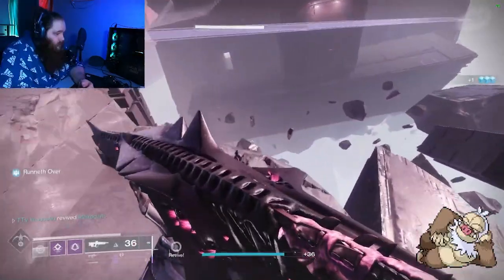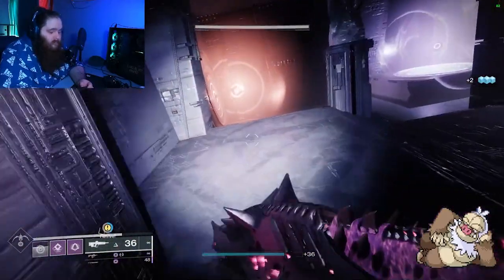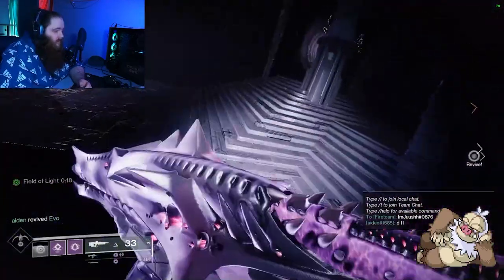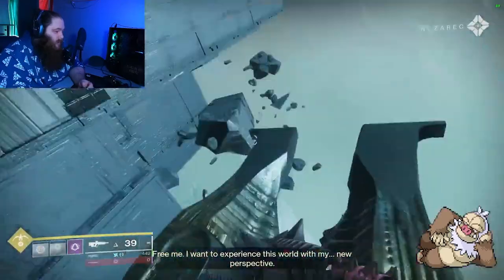The second set of nodes are going to be in this room, located right before the planet's encounter. Once again, go in here and shoot the correct node, and then having it say 'your actions take root' in the bottom left side of your screen means you've done it correctly.